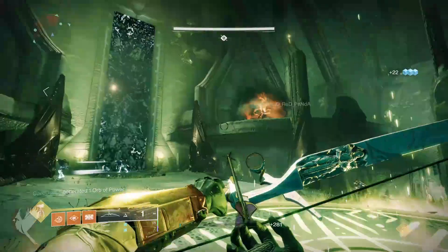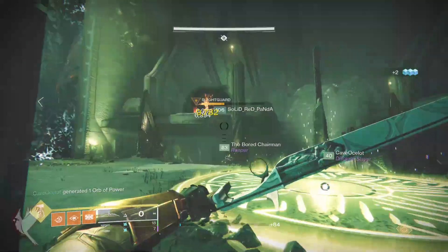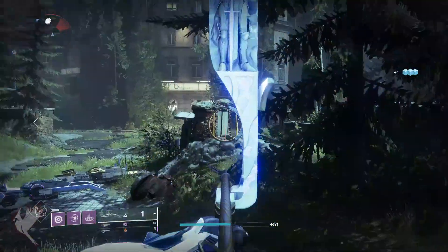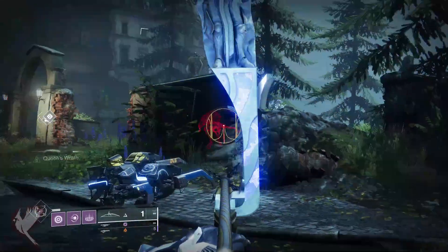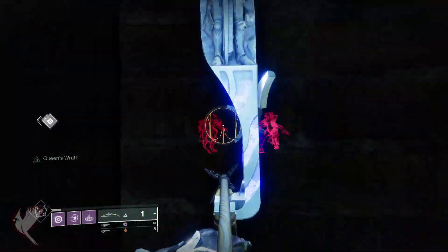Hello everyone! In this video I wanted to go over Wishender and its currently somewhat broken wallhacks. For anyone unaware, Wishender has a perk called Queen's Wrath that gives you Truesight when aiming down sights with a fully drawn arrow. With my favorite bow not getting a surge in popularity thanks to its buff, I wanted to put out a warning that its Truesight isn't working quite right at the moment.